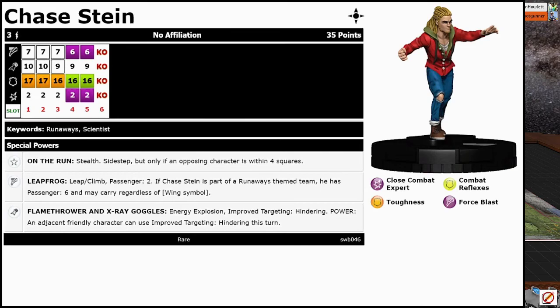He's got Runaways and Scientist. He has the Runaways trait On the Run: Stealth, Sidestep, but only if an opposing character is within four squares. Leapfrog is his special speed: Leapclimb, Passenger 2. If he's part of a Runaways theme team, he has Passenger 6 and may carry regardless of wings. And then he has a special attack power that is Flamethrower and X-Ray Goggles, as you can see on his sculpt. Energy Explosion, Improved Targeting Hindering Power, and adjacent friendly character can use Improved Targeting Hindering this turn.